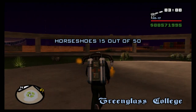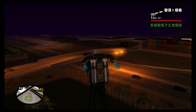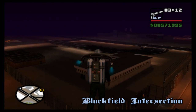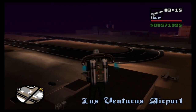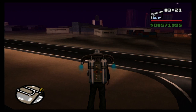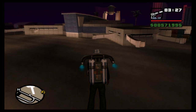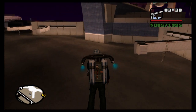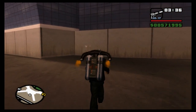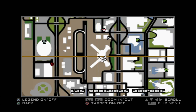The next ones are over in the airport region, so we're heading over here towards Las Venturas Airport. I'm going to fly towards the terminal building just over the runway. Without the jetpack you won't be able to get most of these — you could fly to them but I probably wouldn't recommend it. There's the horseshoe right next to this building — horseshoe 16 of 50, easy enough to spot.